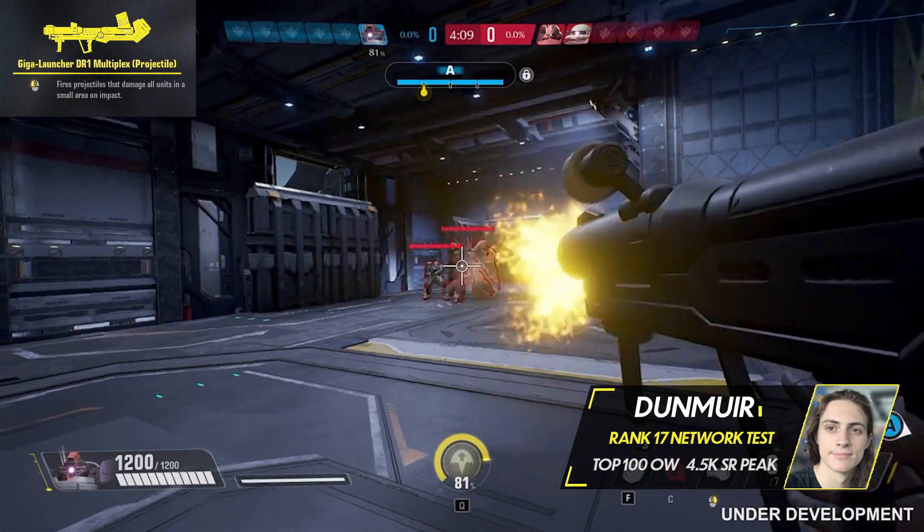Mines should be placed before fights and on defense to maximize your total damage. The cooldown for the mines begins when you use them, so you can have the maximum 3 placed already, and then 3 ready to be used right after they explode. Avoid using them in the middle of fights — you'll typically just trade time you could have spent using regular forms of damage.